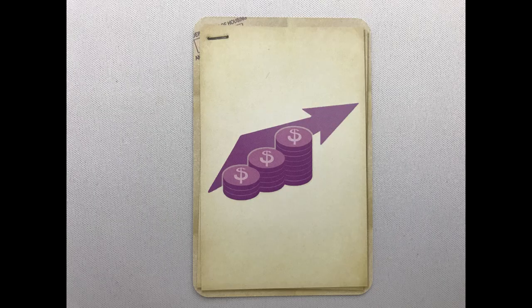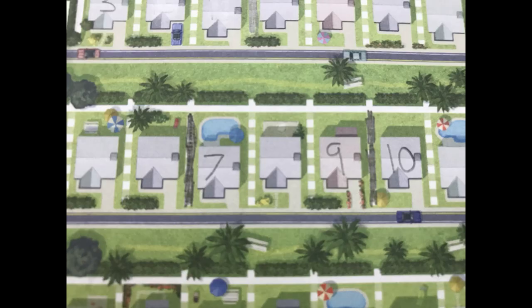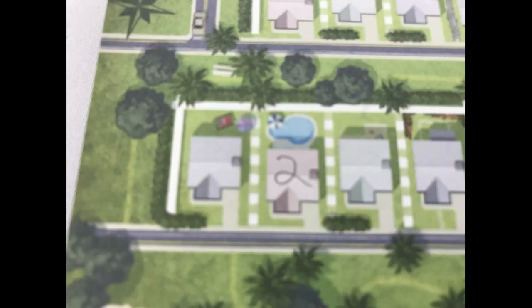Real Estate Agent: check off the lowest number in any real estate column. This increases the value of each estate of that size at the end of the game. For example, this estate is three houses big so is currently worth four points. Landscaper: cross off the leftmost empty tree on the same street that the number was written on — this will increase your endgame points. Pool Manufacturer: cross off the lowest numbered pool, but only if the number you added this turn was added to a house with a pool.